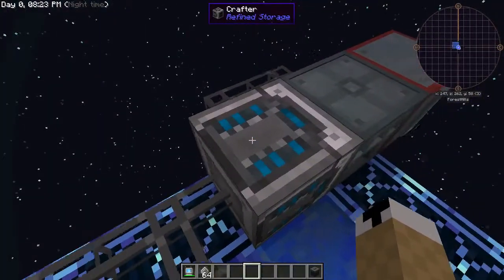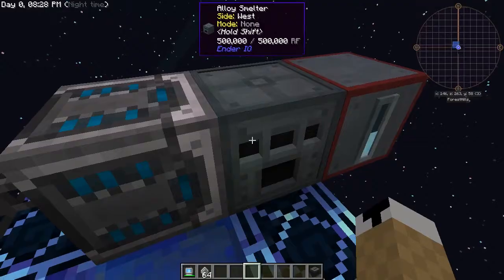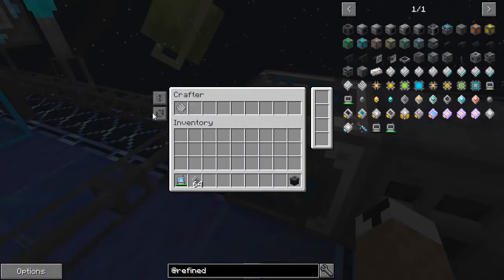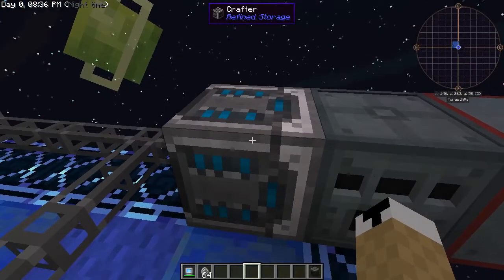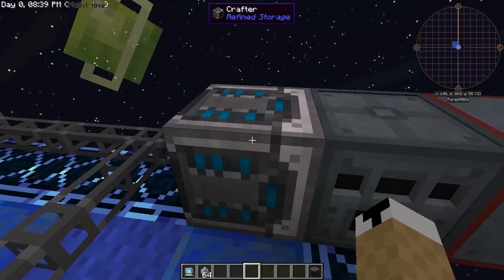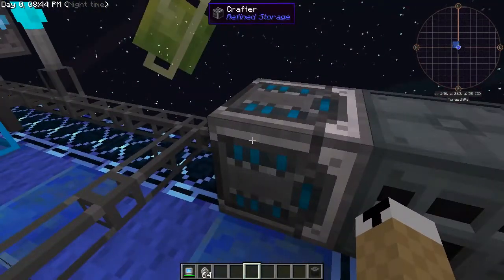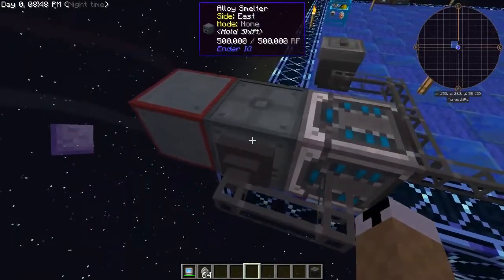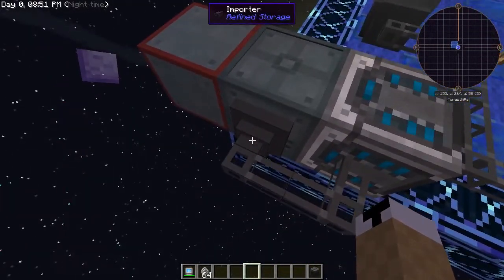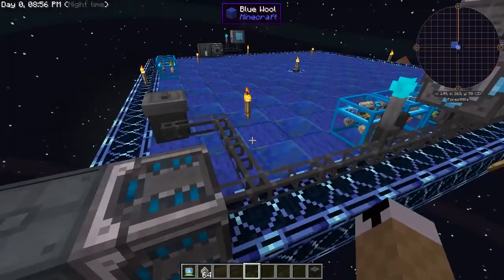For the crafter, when it puts items into a machine, it is essentially only exporting. So it will put the items in, but it does not take them back. In order to make that work, you do need an importer on the machine to bring the items back into your system.